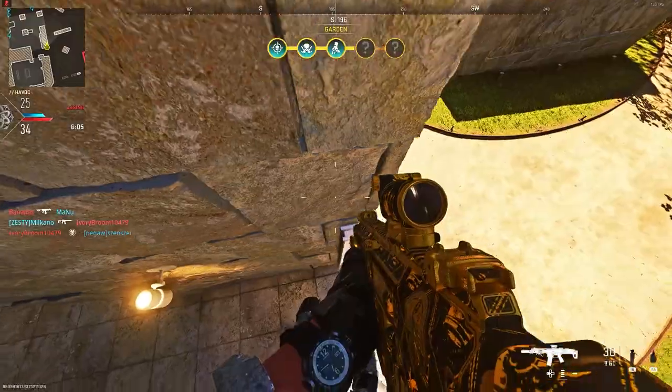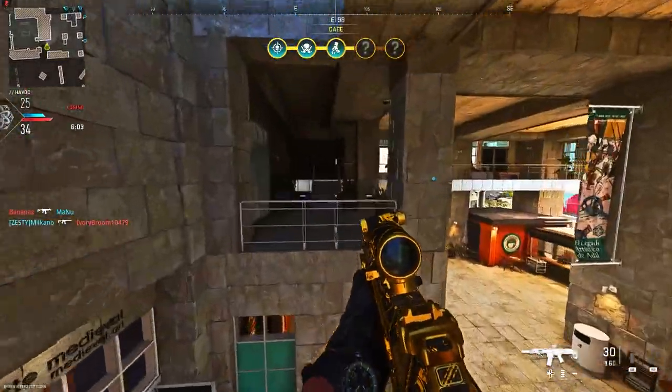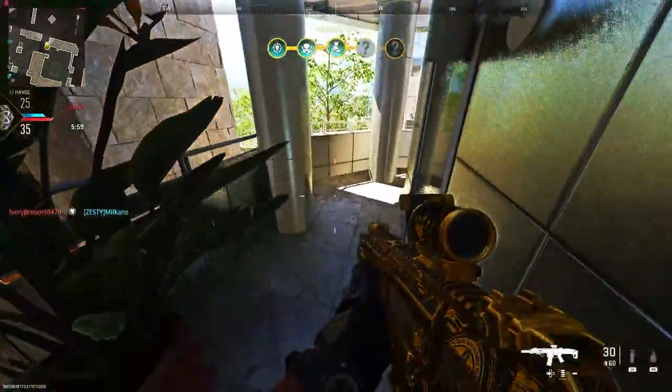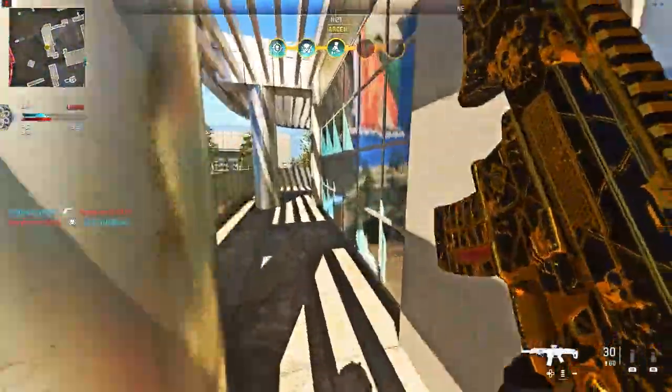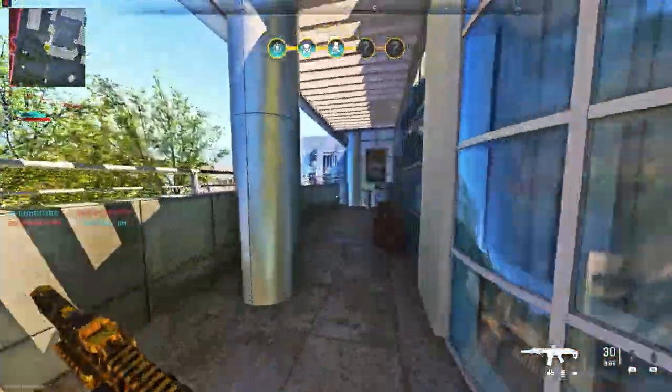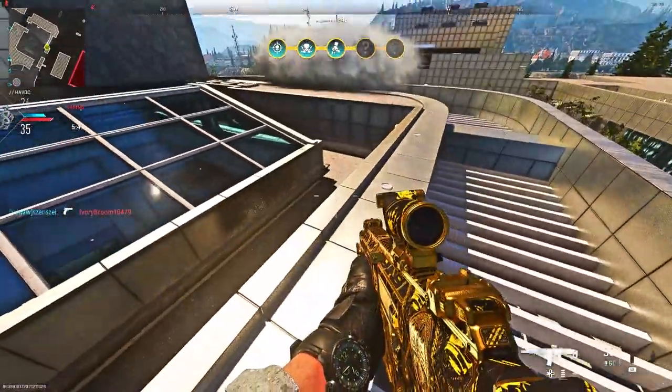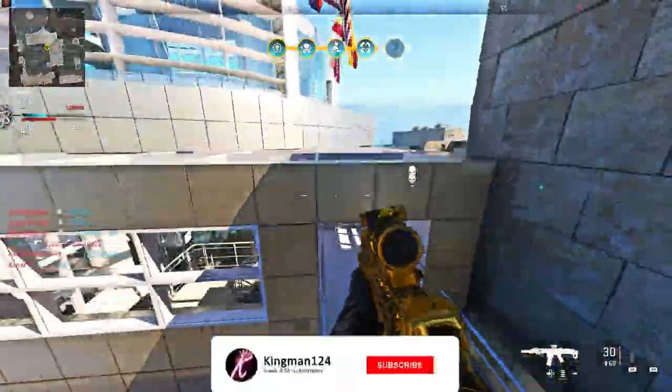Make your way over to this bin, then jump onto this sign, and jump on this ledge. You then want to jump back using the gravity on Havoc, and you can then get on this balcony. You can then get fully on top of Museum. This game mode is literally so fun — this is my dream game mode for glitching.